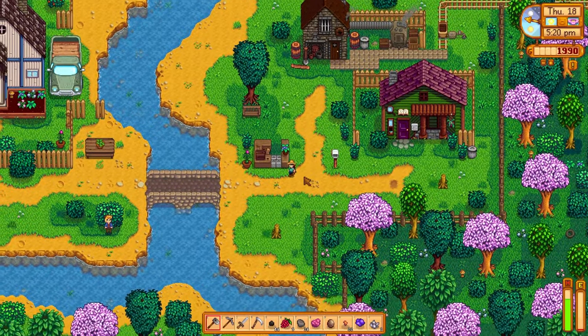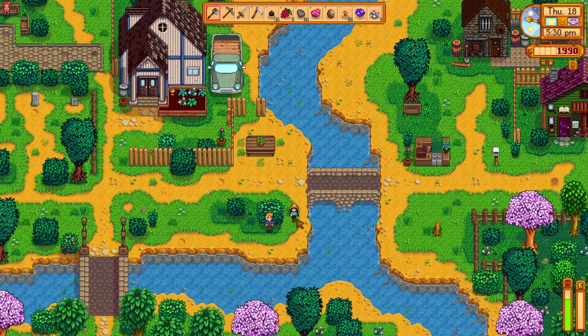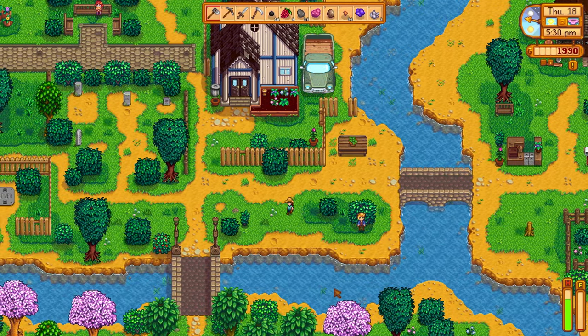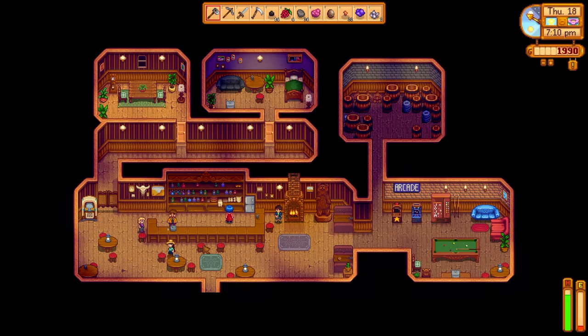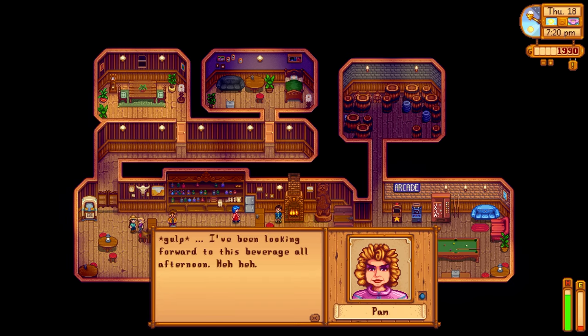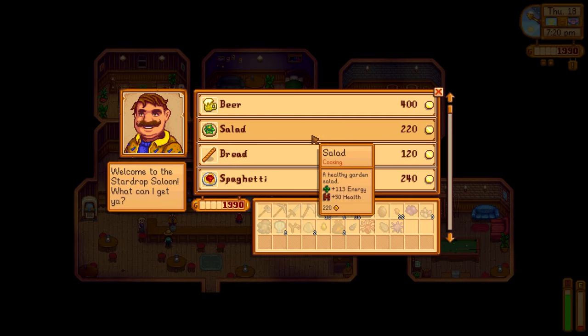Clint is closed — we came up a bit too late. He will go to the saloon later so we'll just have to catch him there. Let's go down and check the beach and see what we can find, because we want to make sure we're picking up all the coral and shells since it is worth a bit of money. In the saloon, we might as well chat with everyone in here. I'd love to be able to buy them a drink, but money is still very tight at this point.